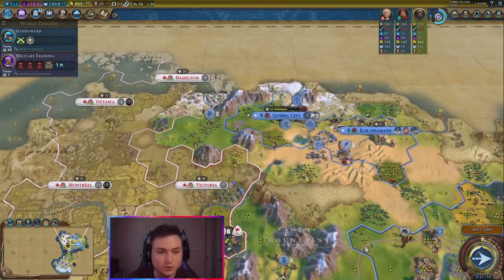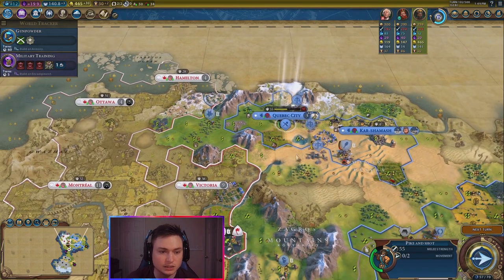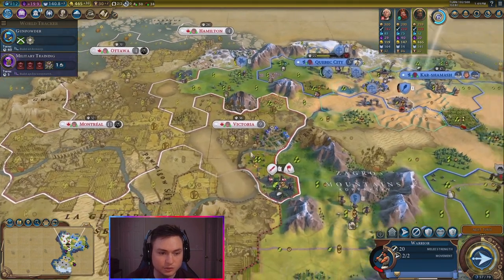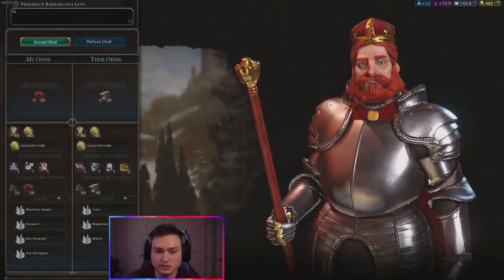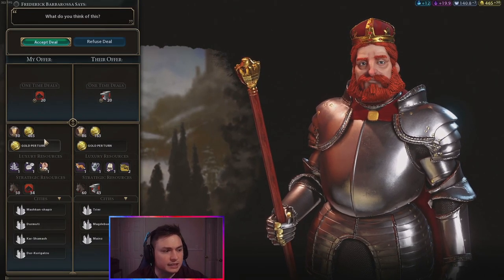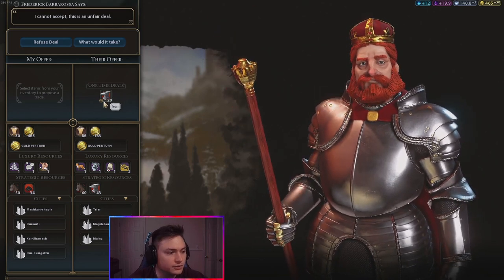We're going to continue our war. We got a pike and shot that was destroying Quebec here. We'll get the city up and going. We probably use Victor here as a loyalty stick. I think Victoria is going to be our next turn. We might actually see if we can steal this settler too. We're going to the next turn here, getting ancient walls up in this city. Let's see — niter. I think I need to keep my niter.